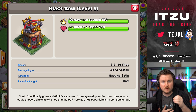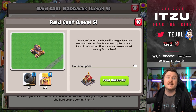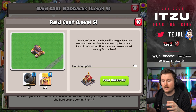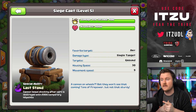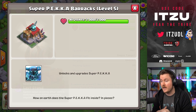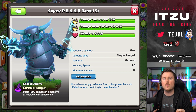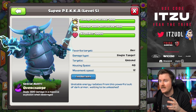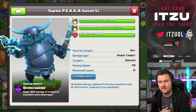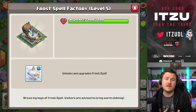You want to take those out first — that's a big objective in taking down buildings. The Siege Cart is one of the troops you unlock, one of my favorite troops. It is really strong, can deal a lot of damage, and it's just a nice way to power up your attack. The same as the Super P.E.K.K.A, which you know from the Builder Base — dealing a lot of damage, being quite tanky, and exploding when taken down to deal even more damage.